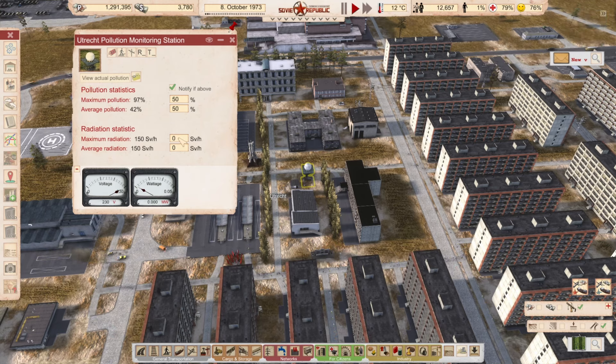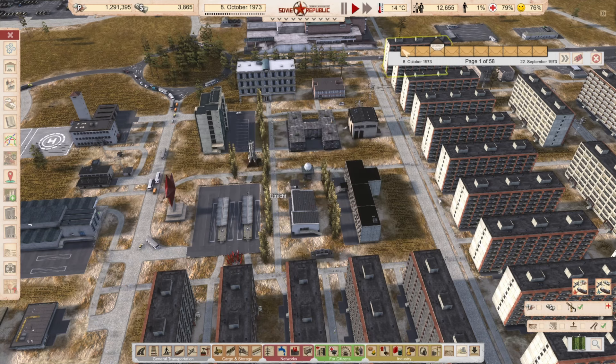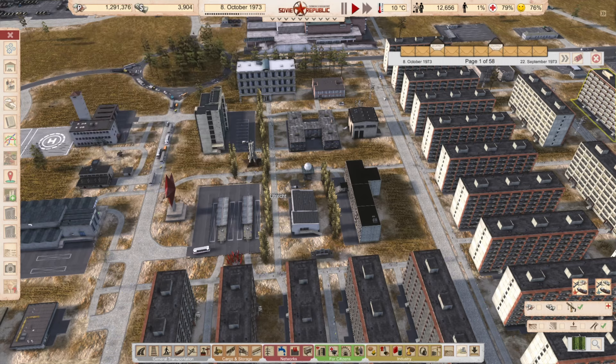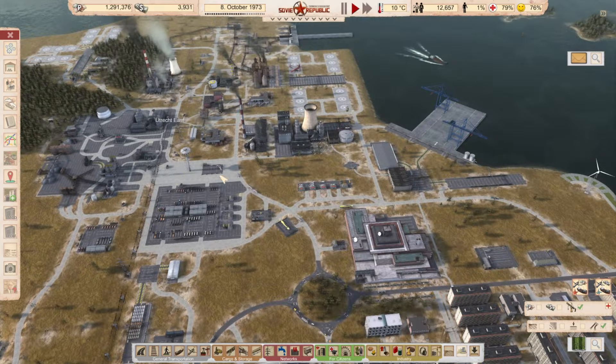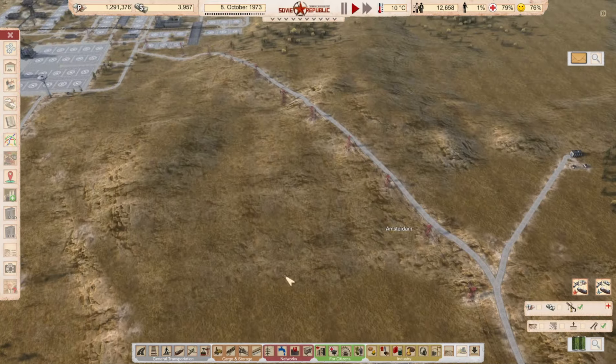The pollution measures are higher than the reference value — it's 50% or everything above 50. I don't know what SVH means but it's some kind of measurement. If I set it to only notify above zero, hopefully that helps. I have 58 pages of messages: traffic jams, pollution warnings — it keeps warning. Let's try this fix.